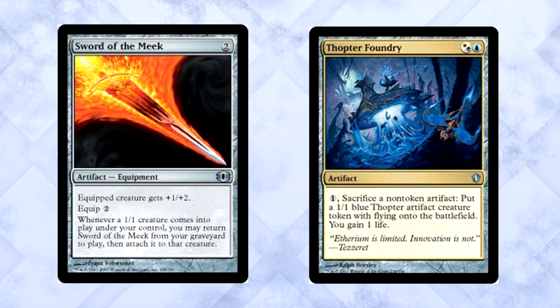We're running four Thopter Foundry and three Sword of the Meek. This is the cornerstone of the deck and everything you do is designed around getting this annoying combo into play. Here's how it works: simply get the sword into play, then get the Foundry into play. You sacrifice the sword to the Foundry — it hits the graveyard as part of the cost. You create your new 1/1 Thopter token. The sword triggers from the graveyard and comes back equipped on the 1/1. You can then sacrifice it again, get another 1/1, and it comes back again — effectively creating a loop where for one mana you can gain one life and get a 1/1 flying Thopter token. This is like the pinnacle of a control combo. If you enjoy this combo, you'll love the rest of the deck.